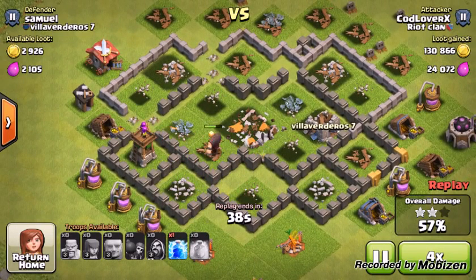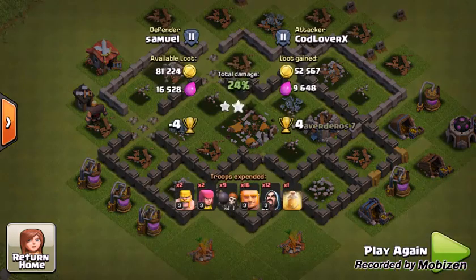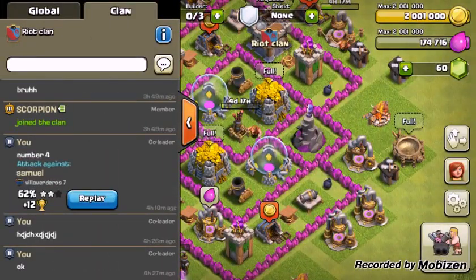Took out this Wizard Tower too. And then the Giant comes in and takes out the Archer Tower. There's like one Giant left, so that was pretty much the end of the raid. I let the Giant destroy the gold, and that was it. It was a 2-star, just because I took too long deciding — the base was kind of bad. It's a good strategy though, so I put it at number 4.